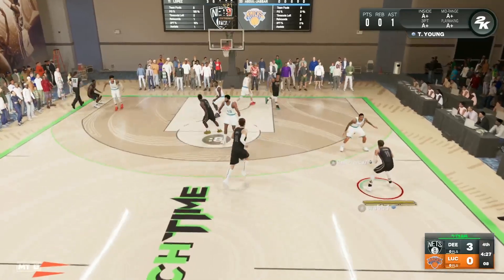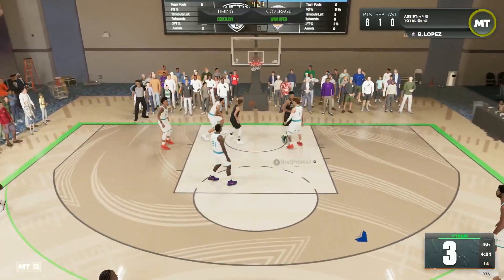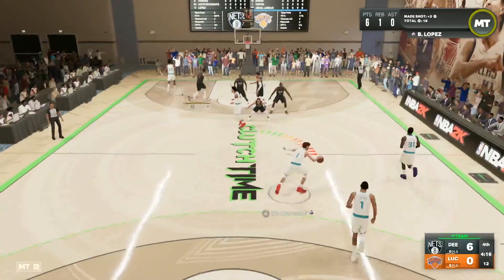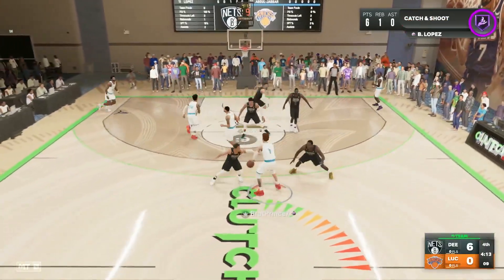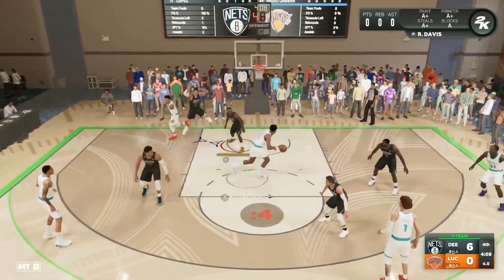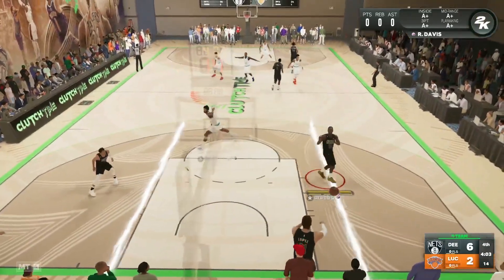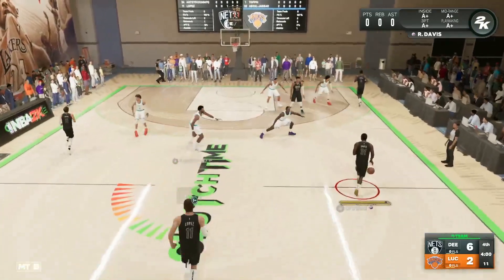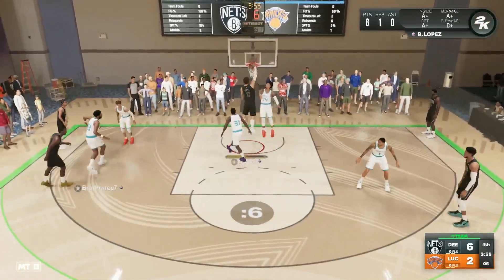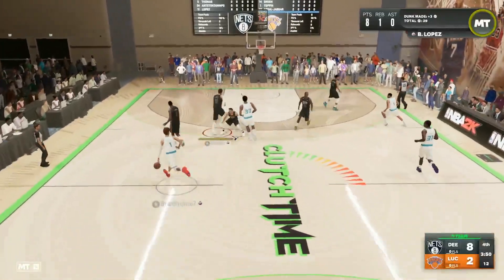I think this card is going to be super elite in that pick-and-pop — setting the screen and then popping to the three-point line. That's where he's going to be the most effective. Look at Brooke Lopez going back-to-back from the three-point line, giving himself six points and one rebound so far. The card is starting off pretty hot. My opponent probably knows we're going to pop, so we find him on the inside and he gets that dunk over Danny Green.